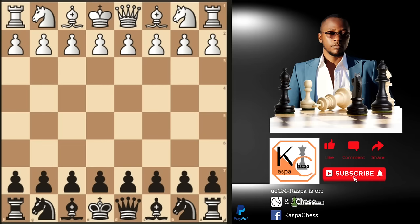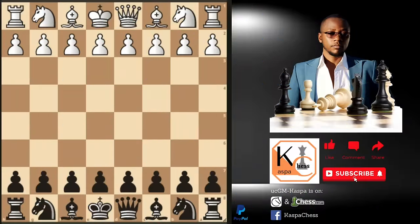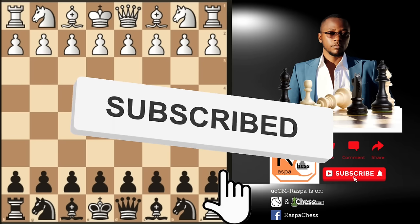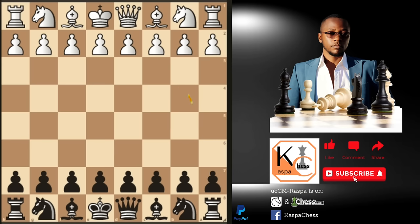This is going to be one of your favorite gambits against 1.e4. Many of you send emails and messages asking whether there are gambits one can use against the king's pawn opening, and this is what this video is all about. Before I tell you the name of this gambit, let me disclose that this is not a dubious gambit which can only work against lower-rated players.